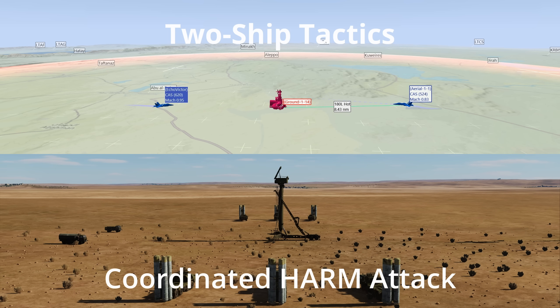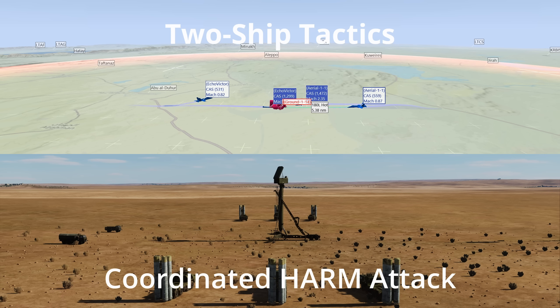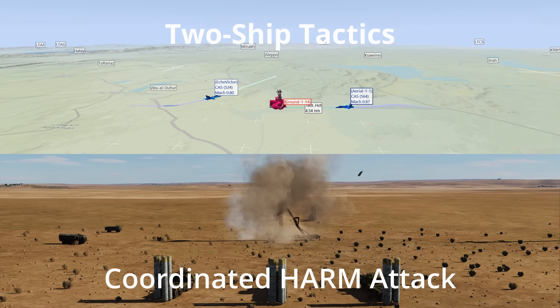Coordinated HARM attack: with two or more aircraft, coordinate multiple HARMs to hit the target at the same time. Depending on the site, the targeting radar won't be able to shoot down all the HARMs before it gets hit. Combine this with the low level ingress to increase probability of kill substantially.